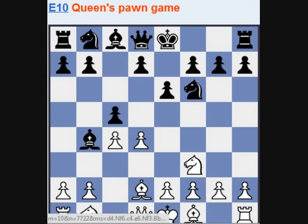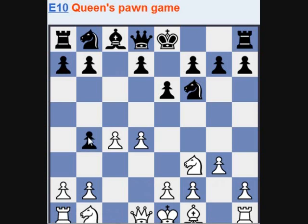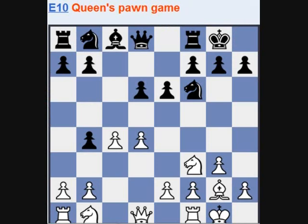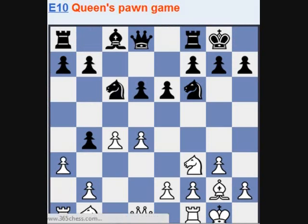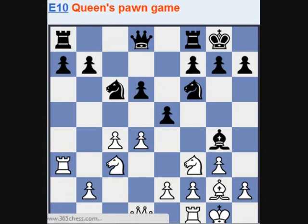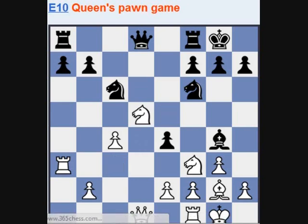Black can also play c5 immediately. And here white can take this b4 bishop. This pawn looks weak, but it might be annoying for the knight because it can't develop to c3. So often white just plays something like b3 and gives the pawn back — wants to trade this off. Very interesting position.